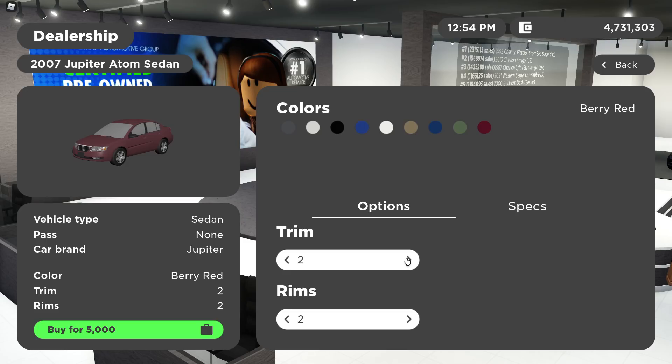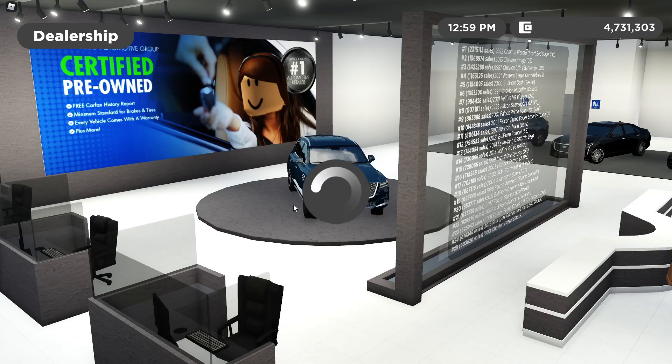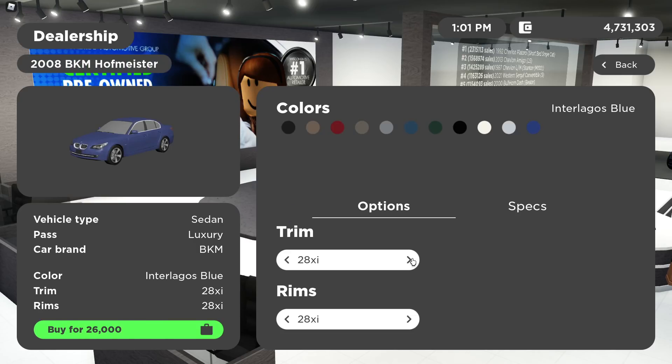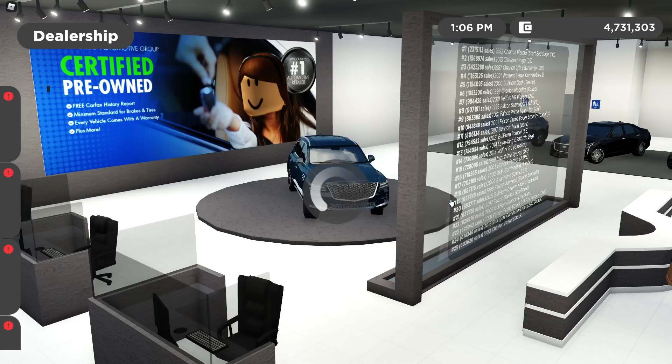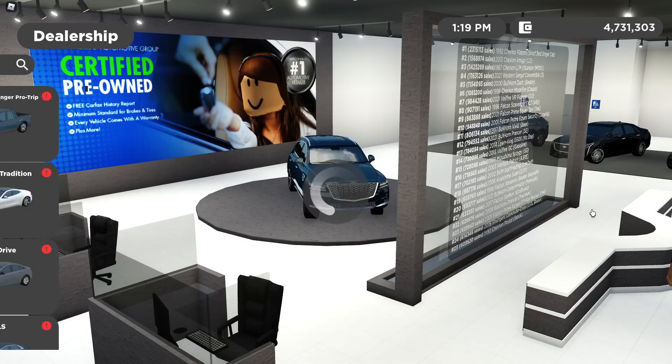Next there's another Saturn Ion, just a newer year. They added new music to the dealership — I like that. Then we have the BMW E60 remodel with the 28Xi, 28i, 35i, and Performance trims. After that, the 2012 GMC Yukon with SLE, Denali Hybrid, Denali, Denali XL, SLE XL, SLT1 XL, and SLT1. Then you've got the Fisker Karma — just the base trim.